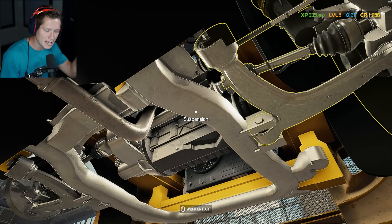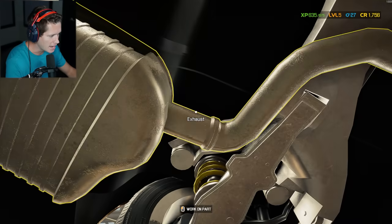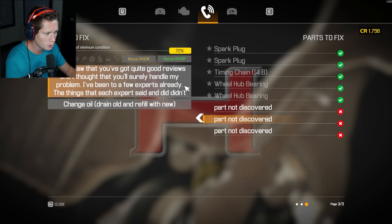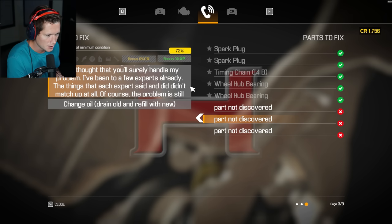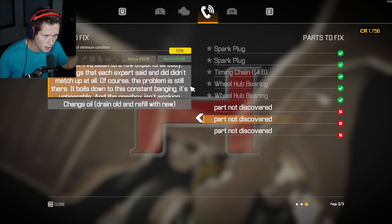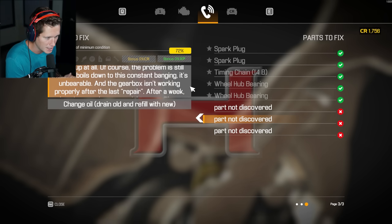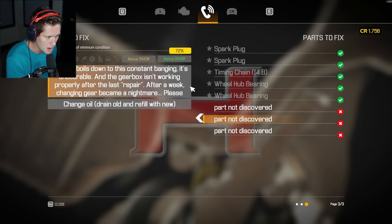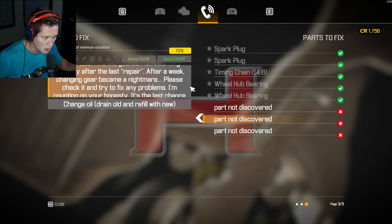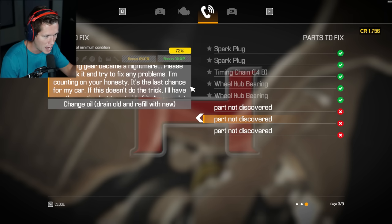I'm declining all orders that aren't an R35 unless it's a cool new Nissan. Back on the story mission Eclipse — I can't find the last three parts. The customer's description says they've been given the runaround and nobody can figure it out. The problem boils down to constant banging — unbearable — and the gearbox isn't working properly after the last repair. I already fixed the clutch and flywheel, so the gearbox issues should be sorted.